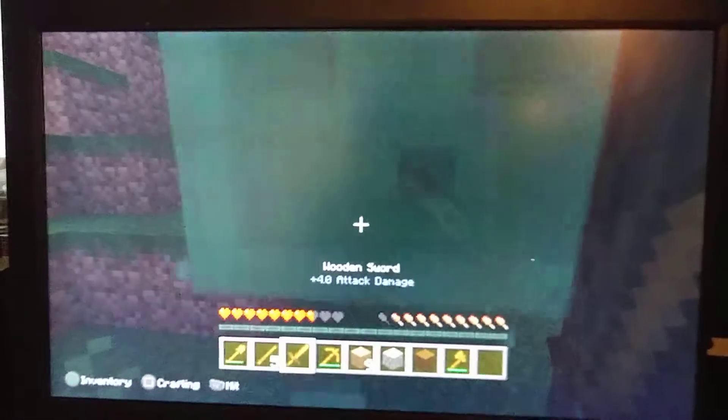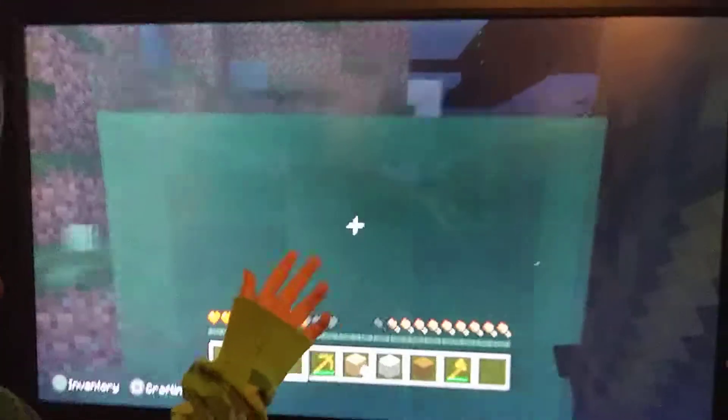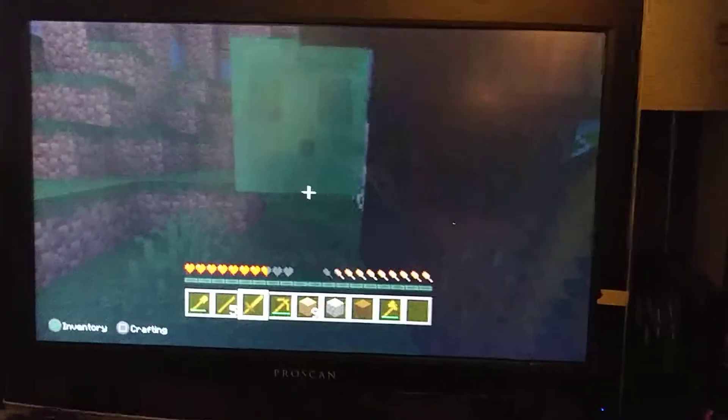It would be nice if you got out of my face. What even are you? It seems that we have this creature blocking my way. Anyway, I'm going to tell you what this thing really is. This is called a slime — it's a mob that will come out at night and only usually appears in...